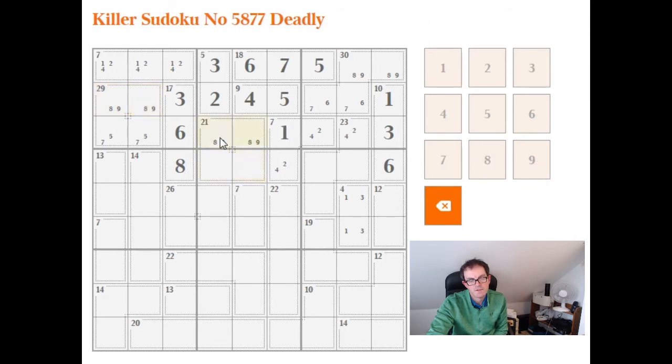If this is 8 and 9, that sums to 17. These two cells therefore have to sum to 4, which can only be possible if they're 1 and 3 — and that would have to be this way round. This 7-box is forced: it can only be 2 and 5, because 1+6 is impossible and 3+4 is impossible. That means this cell has to be a 4, this has to be a 2, and this has to be a 4.